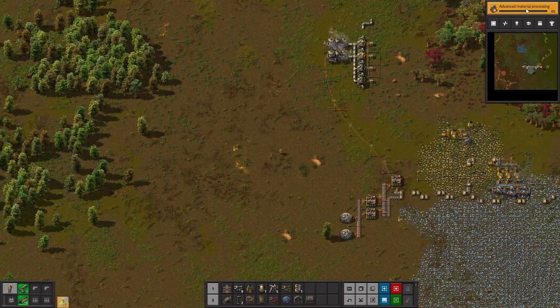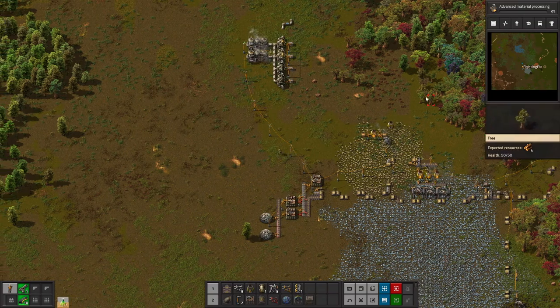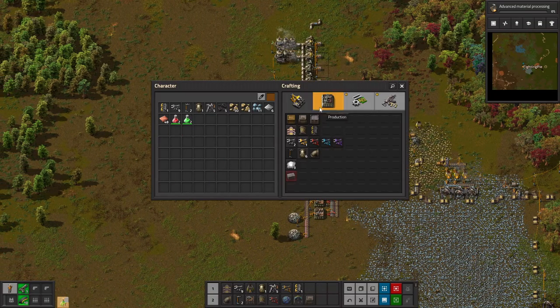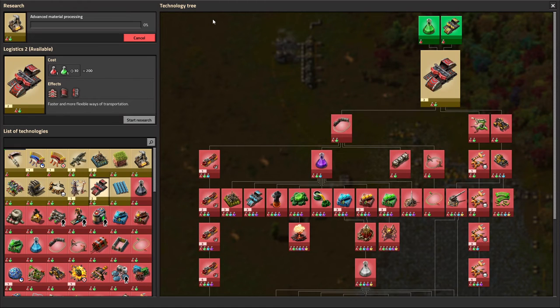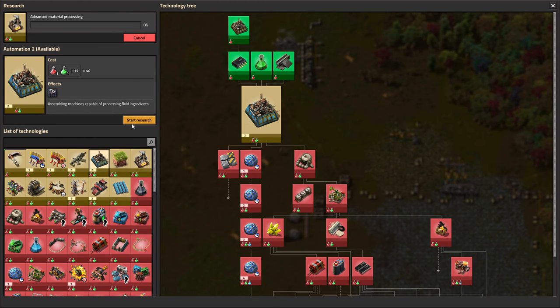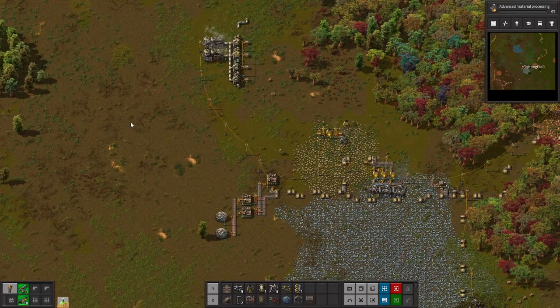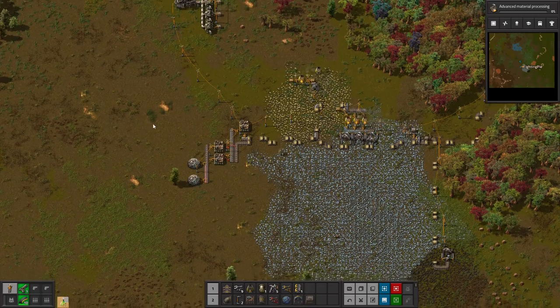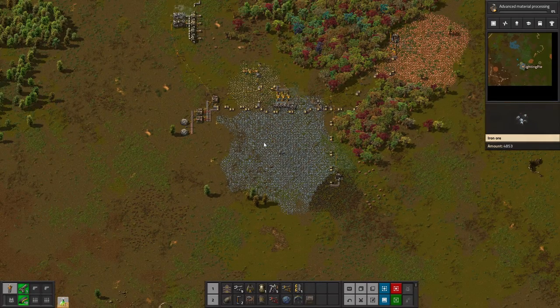But for now we need these, and we don't have them yet. We need to make inserters, which I have, and transport belts, which are just iron plates. And only then will we be ready. I'm not going to make you all sit through all that, because that's a long, monotonous process and I know that would just be too boring to watch.